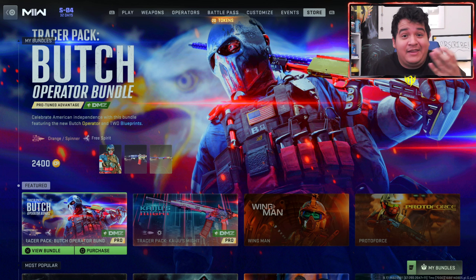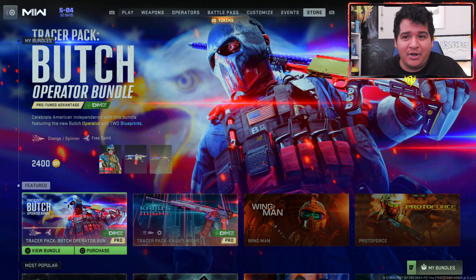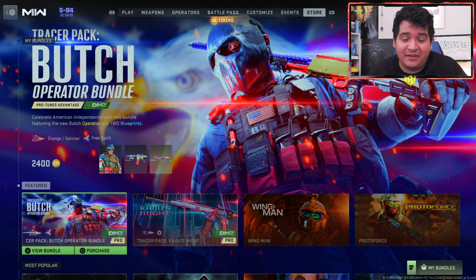As you guys know, ever since Modern Warfare 2019 we always get a Tracer Pack Fireworks Bundle or 4th of July Bundle, and this year we have an American-themed Operator known as Butch. It comes with fireworks tracers and dismemberment, and it comes with tracers for both the M4 and the Bryson 800, plus the Operator skin.